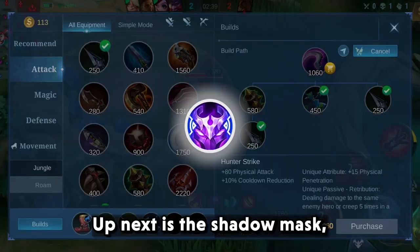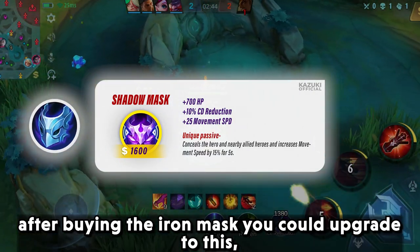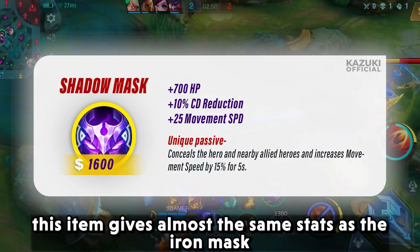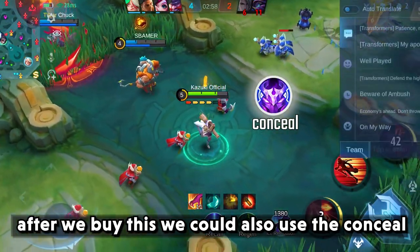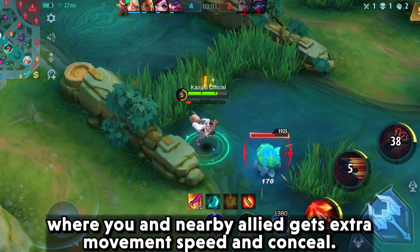Up next is the Shadow Mask. After buying the Iron Mask, you could upgrade to this. This item gives almost the same stats as the Iron Mask but with a bit higher attributes. After buying this, you could also use Conceal, where you and nearby allies get extra movement speed and conceal.